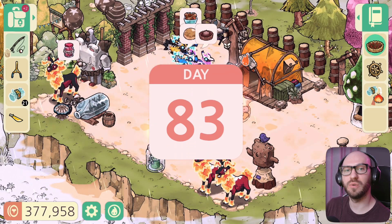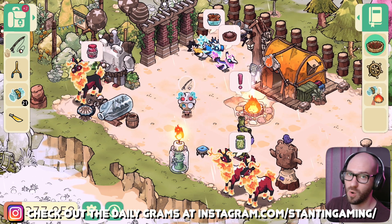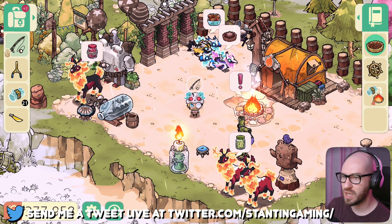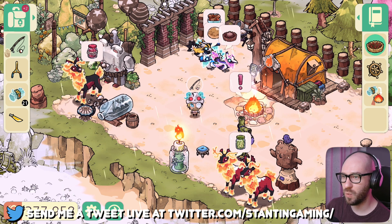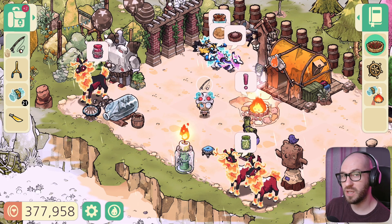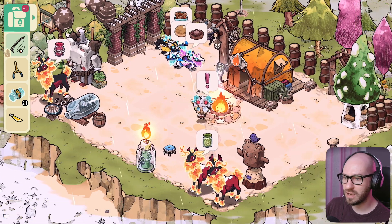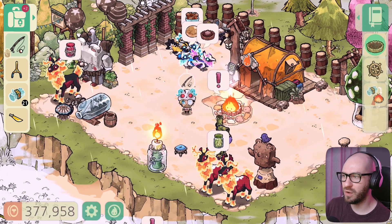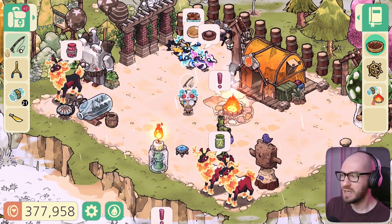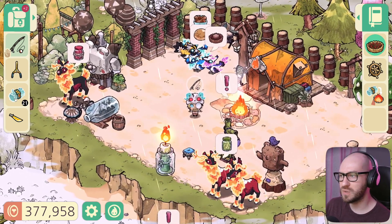Hello everybody and welcome back to Cozy Grove, my name is Constantine. We have returned to day 83 and we have quite a lot of work to do today. In the previous episode we managed to get some more quests done, and now we're getting closer to expanding our fire and discovering new bears. Our little guy needs about 43 or 44 logs, and we've accumulated about 21 of them so far.